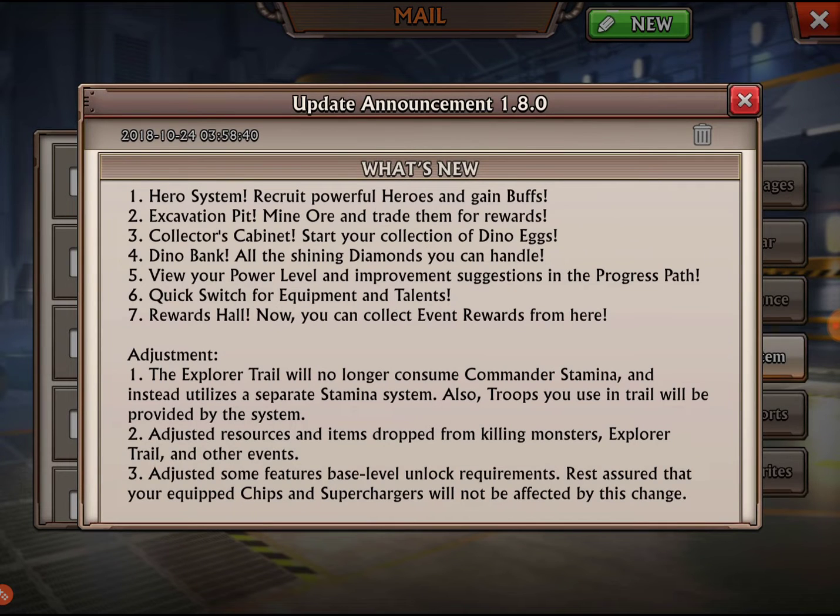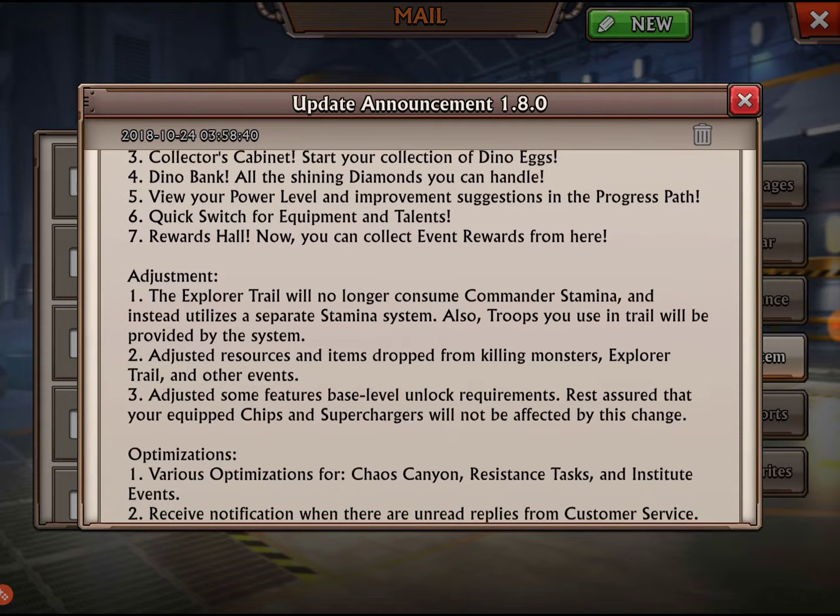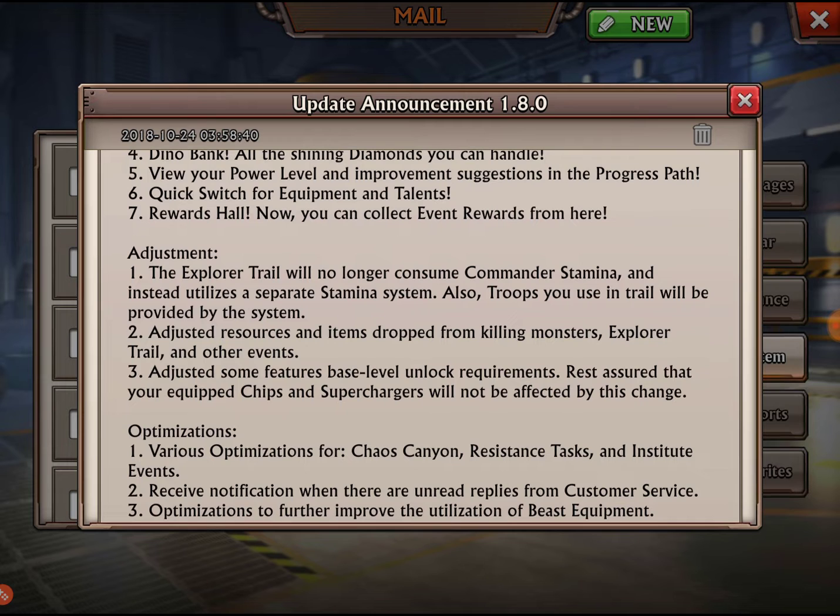With this update we have the hero system — you can recruit powerful heroes and gain buffs. There's an excavation pit to mine ore and trade items for rewards, a collector's cabinet to start your collection of dino eggs, a dino bank for diamonds, and you can view your power level and improvement suggestions in the progress path, plus quick switch of equipment and talents.